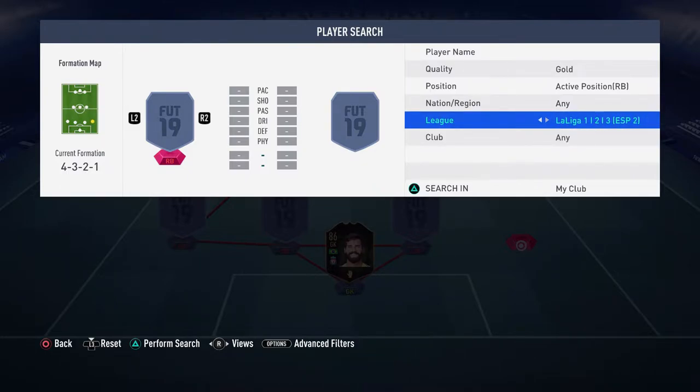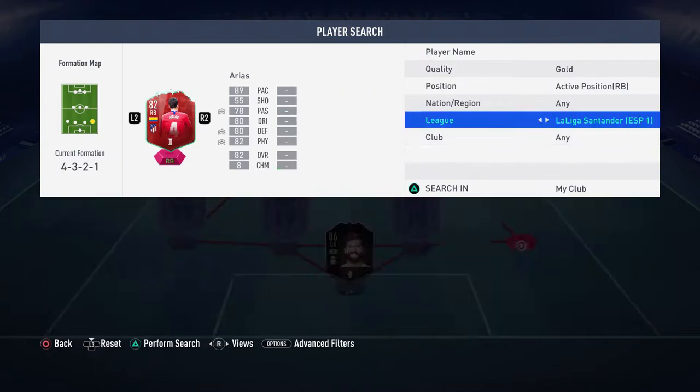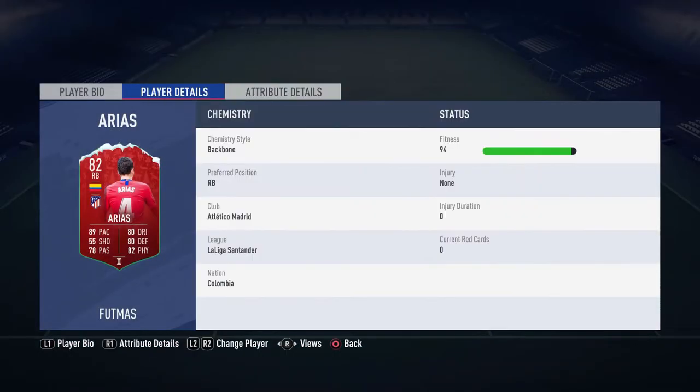We go to Liga Santander, right back FUTmas Arias. Very good card - probably the best right back I've used in FIFA so far. Obviously there are probably better alternatives to him like Danny Alves SBC, but obviously that's gone now.